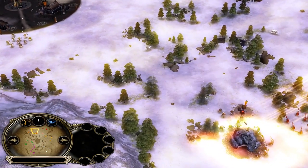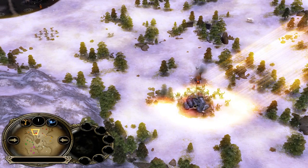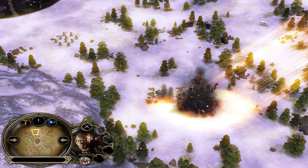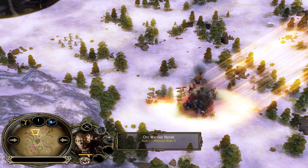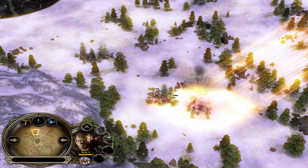The goblin lair is the easiest and weakest creep in the game — you can creep it even with orcs. The red Gondor player will be trying to deny the Mordor player from getting it. Let's see who gets the last hit — and the orcs get the last hit.